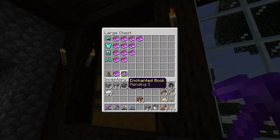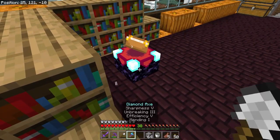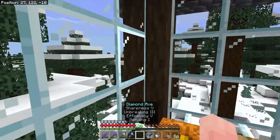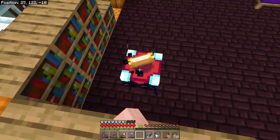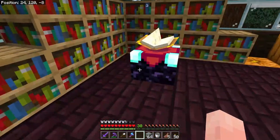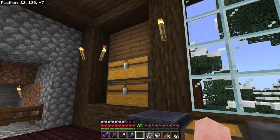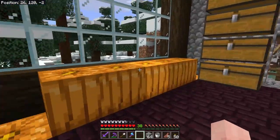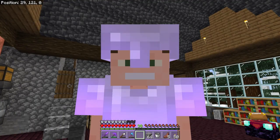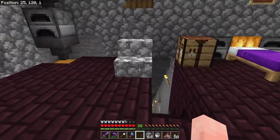I just need to get some more books. I think I'm going to be able to do most of it here, with the exception of soul speed three for the boots — for walking fast in soul sand, you have to get that from a villager. You can't get it from a table; it's a treasure enchant, so you can find it as loot or trade with villagers. And then also thorns three — I'm gonna try applying thorns three to all these things. It might help with something like the wither one day, and killing the wither is really hard in bedrock.